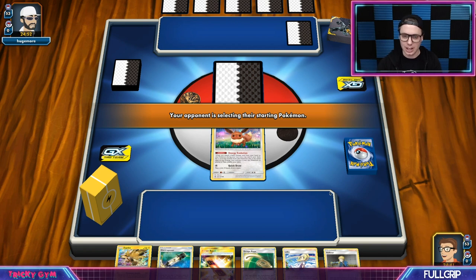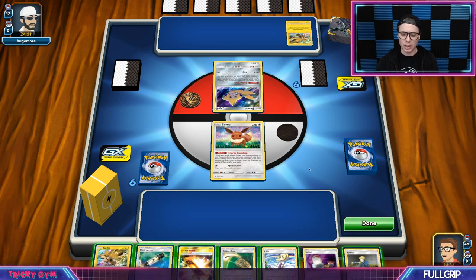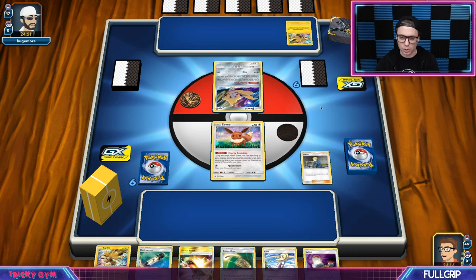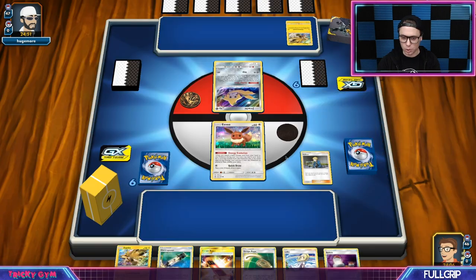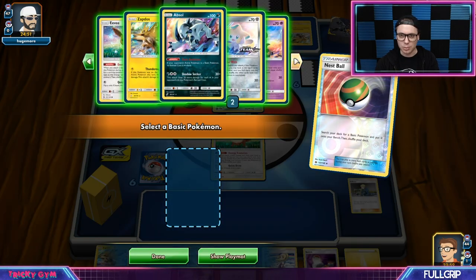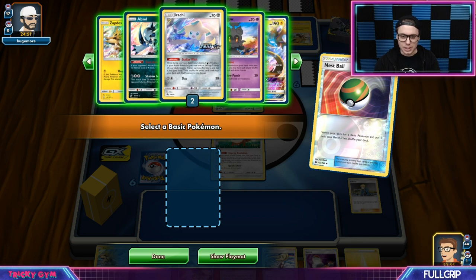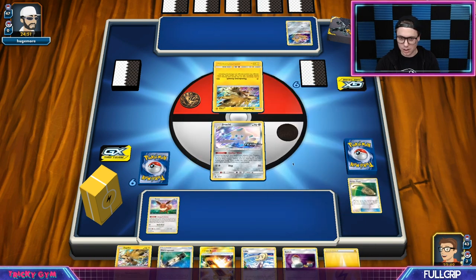Got a pretty great starting hand here — Eevee in the active position, a Lily and Volkner for later, and a Switch as well. I could go get a Nest Ball and get a Jirachi into the active position, or just Volkner to get the Lightning. It's kind of a tough call because Lily is not necessarily the best route considering I'm not going to be Lily-ing for a whole lot. I feel comfortable just going in with Volkner, and we more or less have to get a Nest Ball and a Lightning. I can evolve the Eevee into a Jolteon turn 1, which I'm fine with. In the Zapdos mirror, Jolteon is fine. I don't mind playing Escape Rope to get Jirachi out of the active position and get my opponent's Zapdos up, hopefully disrupting them enough so they don't launch a turn 1 attack.